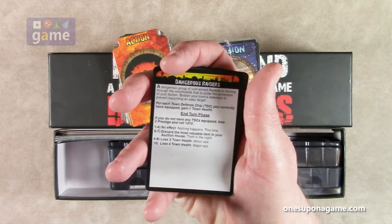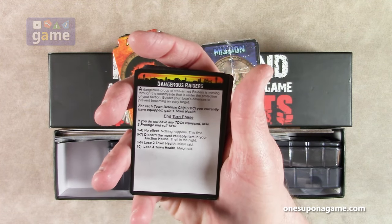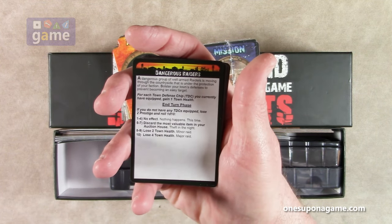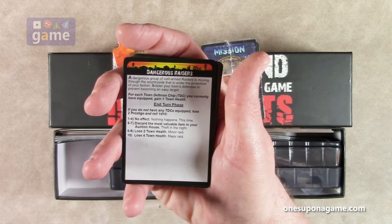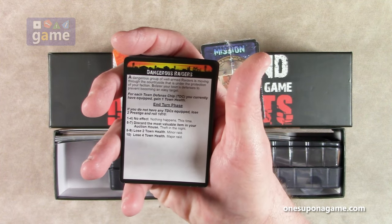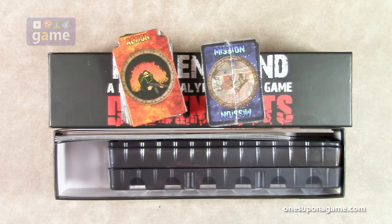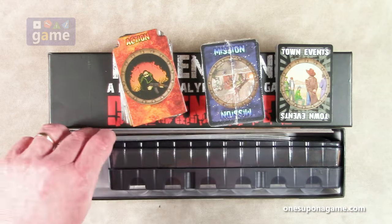Dangerous Raiders: a dangerous group of well-armed raiders is moving through the countryside under the protection of your faction. Bolster your town defenses to prevent becoming an easy target. For each town defense chip you currently have equipped, gain one town health in the turn phase. If you don't have any town defense chips equipped, lose two prestige, roll a 1d10 to find out what happens: no effect, discard the most valuable item in your auction house, lose two town health, lose four town health. Wow, that's pretty deadly. This is such a cool game.